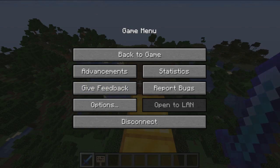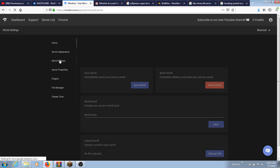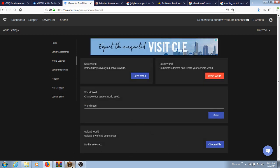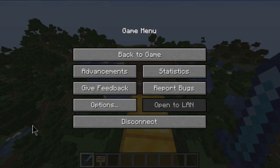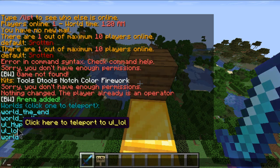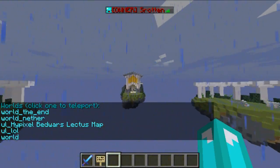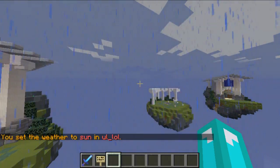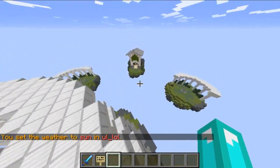Then you're going to want to go to World Settings and choose the file that you downloaded. Go to that world and choose the world. The one that you installed is going to have a URL. So go to the world — I'm currently in the world now.